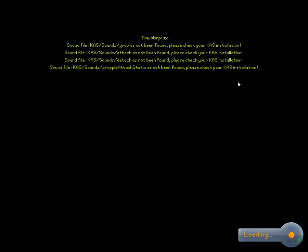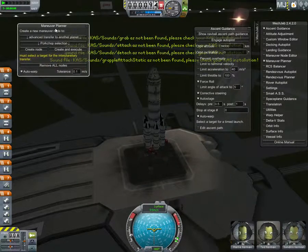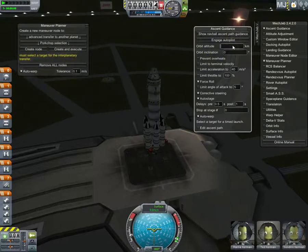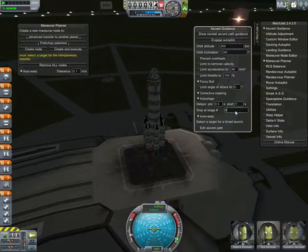Mech Jeb is a very damn fine, useful thing — say, for interplanetary stuff. So we're going to set the altitude for 200 kilometres and an orbit inclination of 45. You can go auto-warp, auto-stage, corrective steering. Stop at stage — let's say stop at stage two.